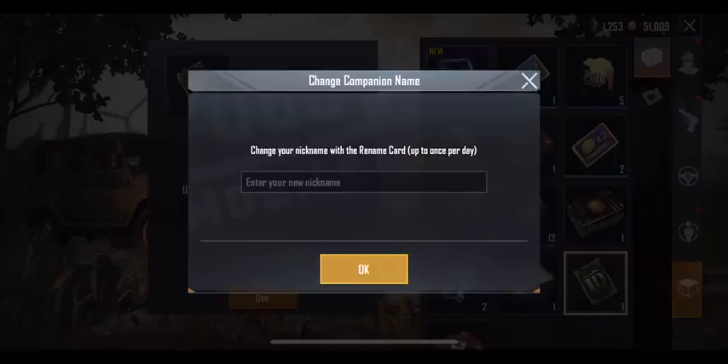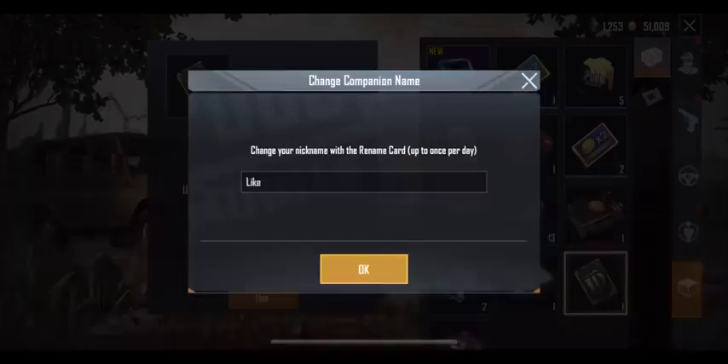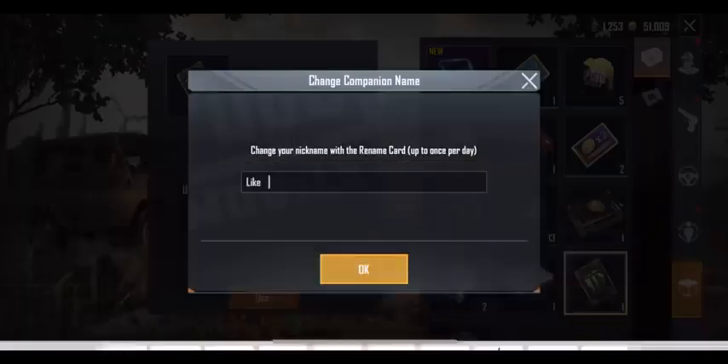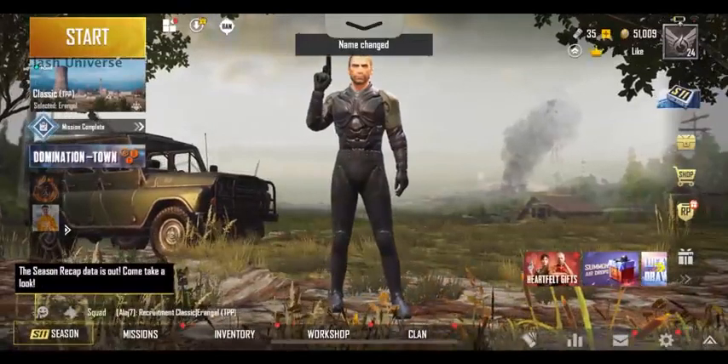Suppose you like a gaming name but it's already taken by someone else — here's a trick. For example, let's take a common word such as 'like'. Since this name is already taken, you can add in special characters in front of the name. Since PUBG doesn't recognize these characters, you'll see a blank space after your name.